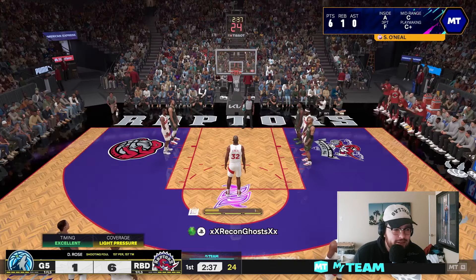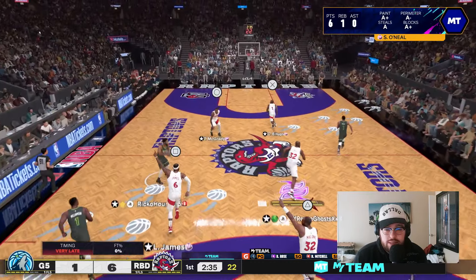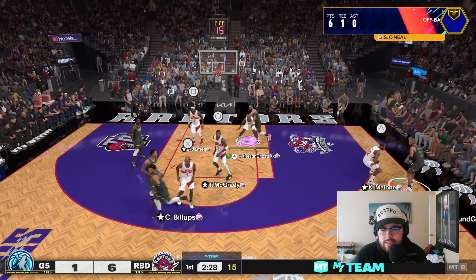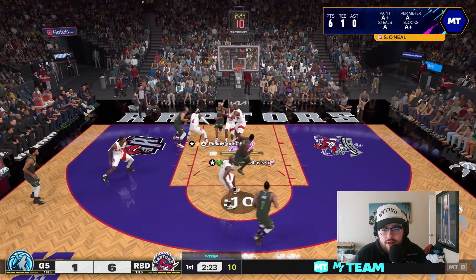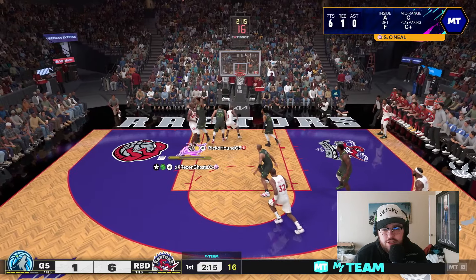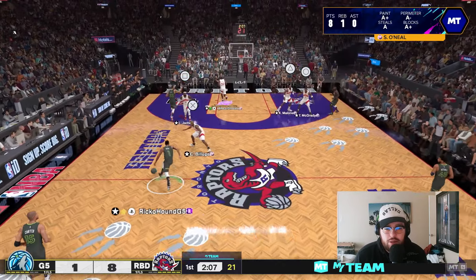Look at Shaq attacking the rim. This is not even really a fair matchup — he is just going to absolutely decimate. There is nothing you can really do. Marc Gasol does not have the speed to keep up. His free throw release is ugly, but it's pretty fast, so keep that in mind. He's got a low free throw rating, but if you get the timing down on it, just like any other free throw, you should at least get it to be decently high percentage. Throw it up to Shaq again — attack in transition, hop step through, finish at the rim. Eight points already for Shaq, and I don't think you're going to be able to compete with him, really.